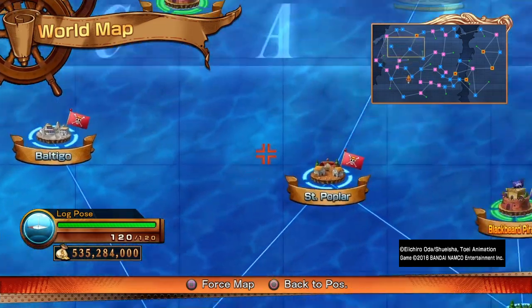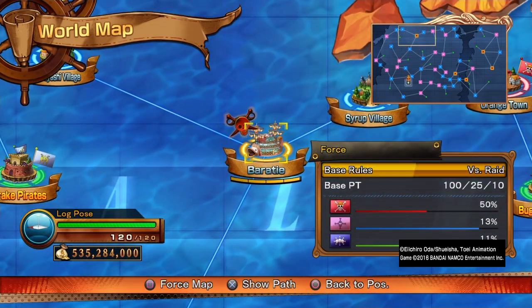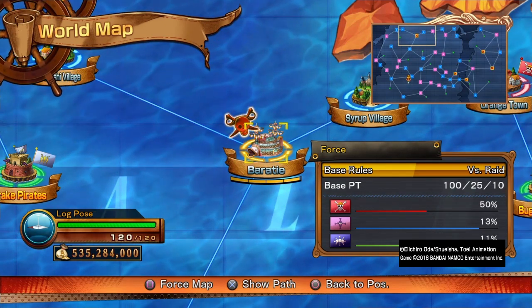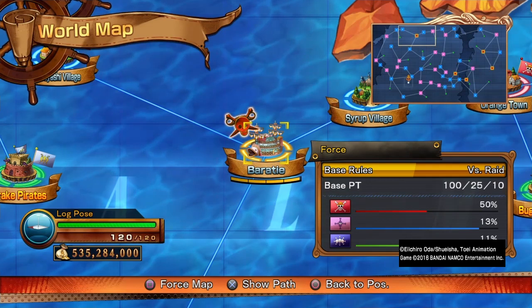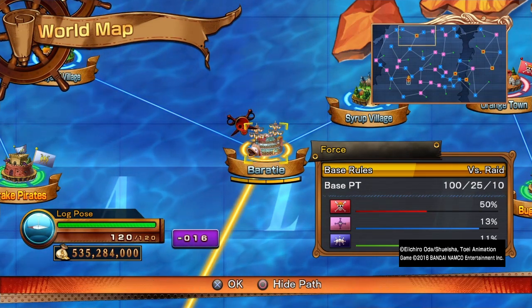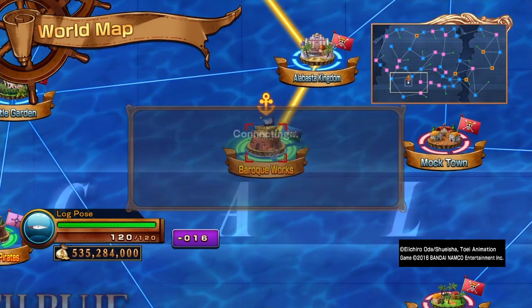The raid boss will be on the top right map. It will have a skull mark there on the map that you're going to. On the top right map, it will be a red dot with a yellow highlight.